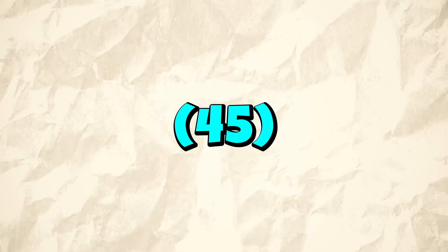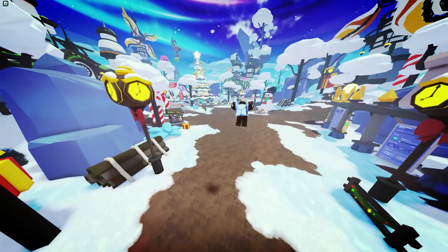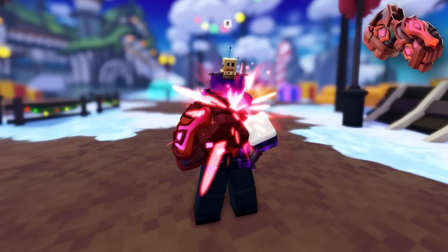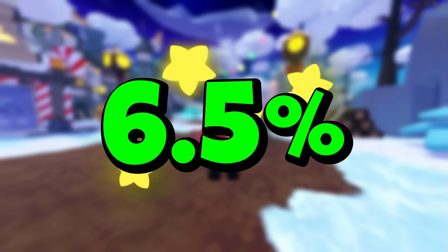Every time you gain one player level, you receive a free lucky crate. There are two new items. The first is the flying backpack lobby gadget — you are able to fly and glide in the lobby. This is a three-star item with a 20% chance. Last up, we have the war fist with some super cool effects, a four-star item with a 6.5% chance of unlocking.